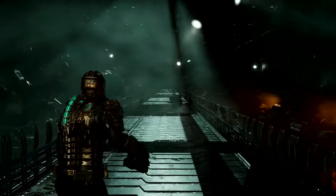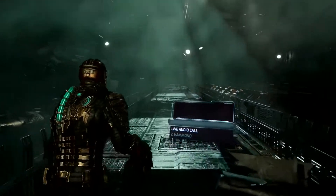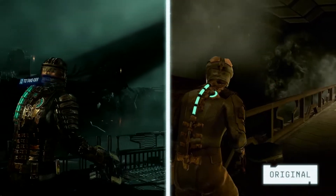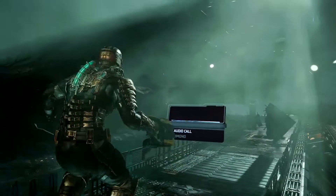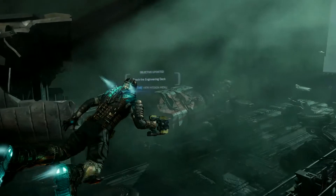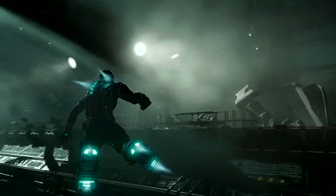We find ourselves here in the Ishimura's hangar at the beginning of Chapter 3. We're going to make our way towards the control and engineering where we'll attempt to restart the ship's engine. For those of you who remember the original, the hangar was much smaller than it is now. We get to explore this location and literally fly through it before heading to our destination. Navigating between chapters without load screens or having a camera cutaway is part of how we've reimagined the Ishimura for the remake.